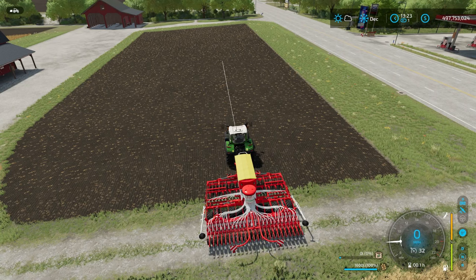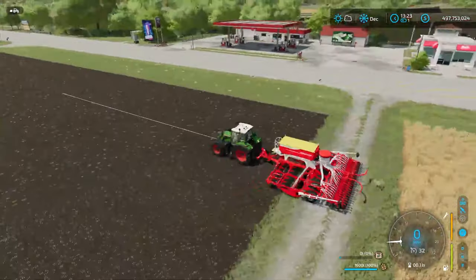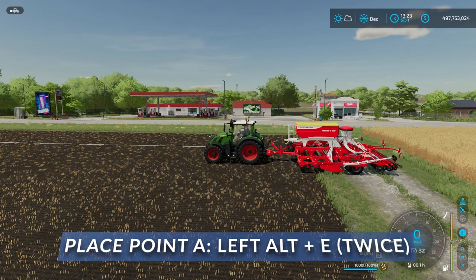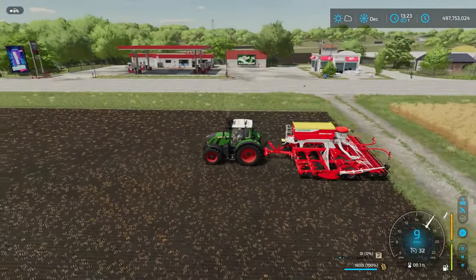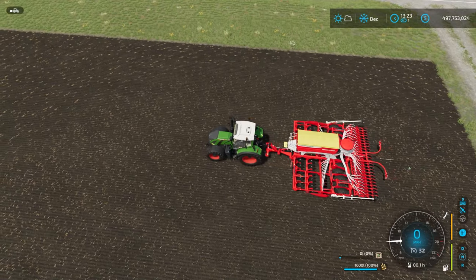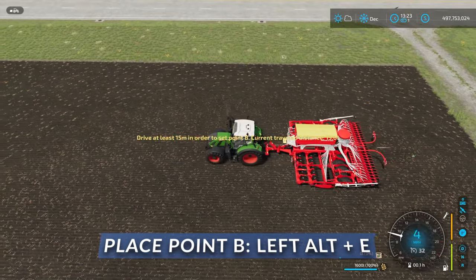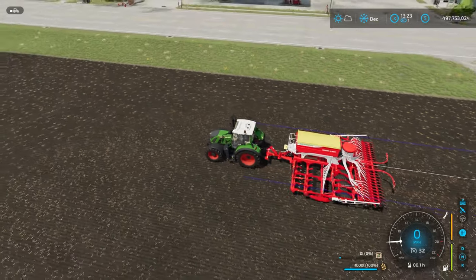First things first, we need to set an A point and a B point. To set the A point, you can go into the menu and hit Set A, but I'm going to do it from the tractor. You hit Left Alt and E twice — Left Alt E, Left Alt E — and now you have an A point. Then drive forward. Once a line shows up, you should be at least 15 meters. Then hit Left Alt E again and it will complete your course setup.